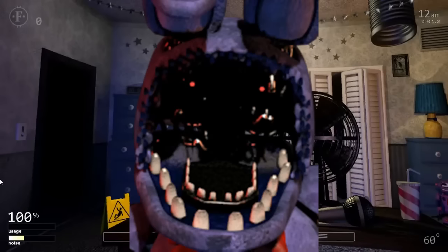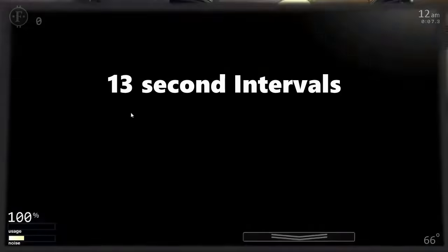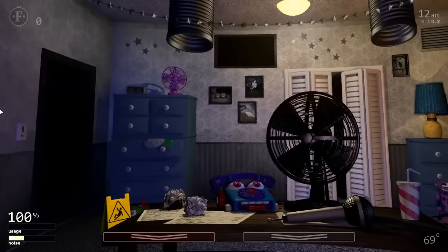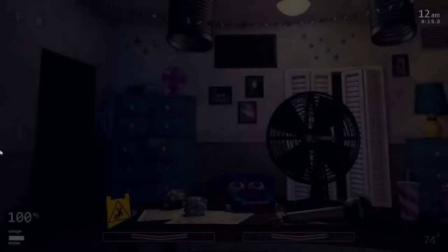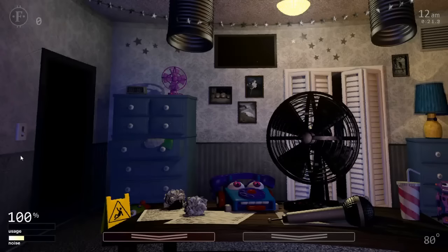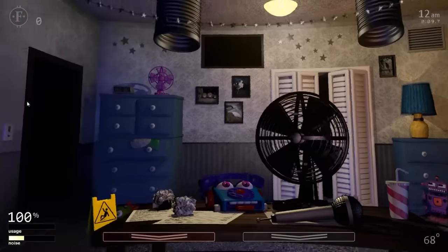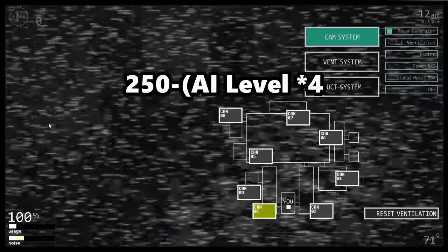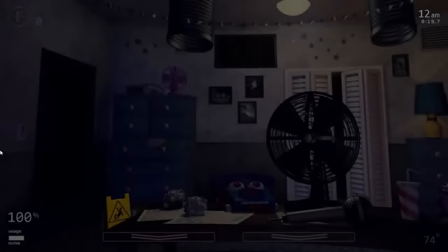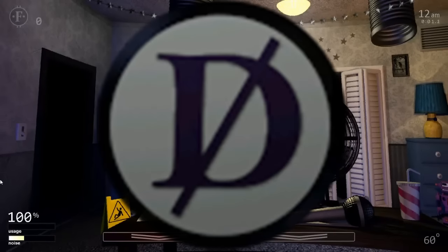Withered Bonnie, like Toy Bonnie and Toy Chica, can enter the office on 13-second intervals when the monitor is raised. He picks a number between 0 and 29 — if less than his AI level, he enters. To deal with him, put the mask on. While the mask is on, he has a 1 in 30 chance to leave every frame, doubling to 1 in 15 after 60 frames. If he is in the office for more than 4.1 to 2.83 seconds (depending on AI level, determined by 250 / (AI level × 4)) without the mask on, he will attack. Put the mask on immediately when you hear the buzzing ambience. Withered Bonnie cannot be disabled using the death coin.